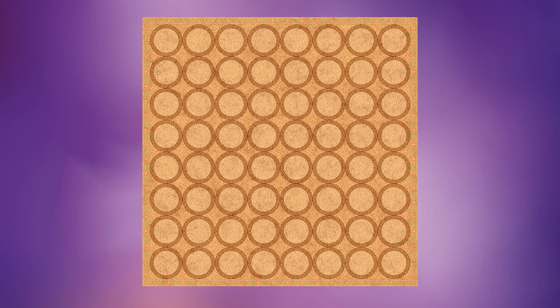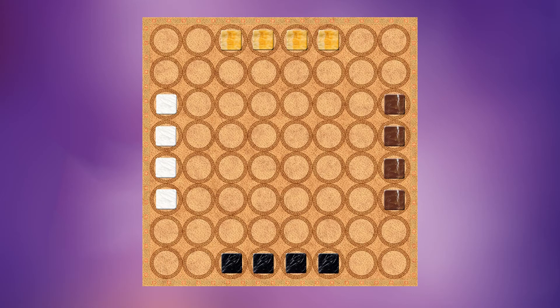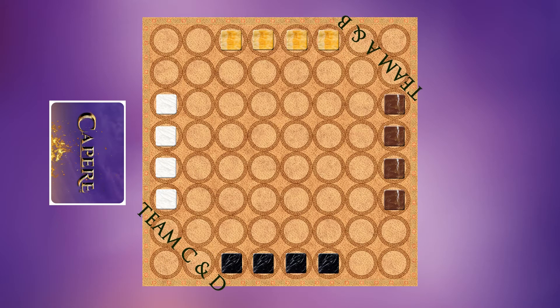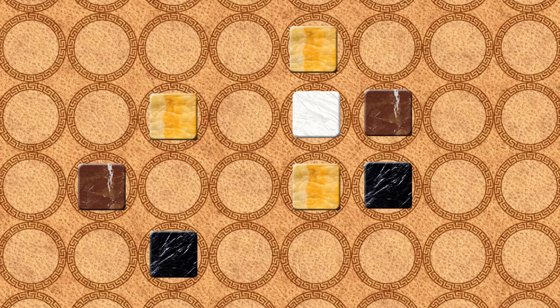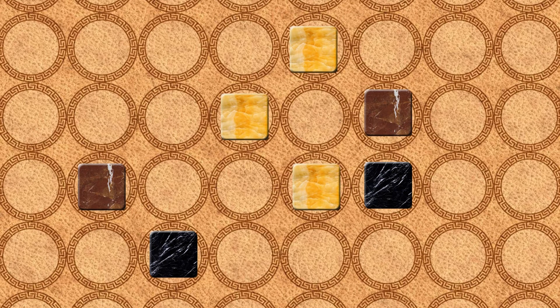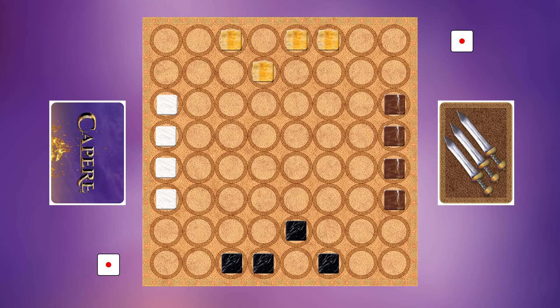For a four-player game, each player will get four soldiers of their own color and teams up with a partner. The player's partner will be seated next to each other. The goal for each team is the same — be the first to score six points. Players combine their points from plundering and capturing for their team. The rule for plundering only affects the player on the opposite side, not next to. When capturing, both players of the same team can use their soldiers to surround and capture.